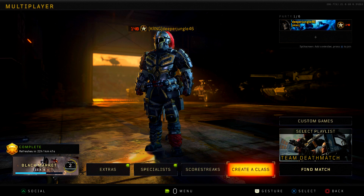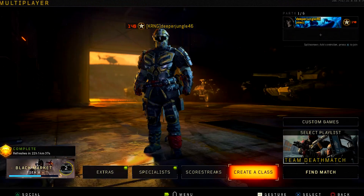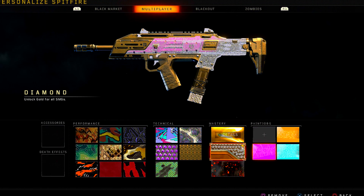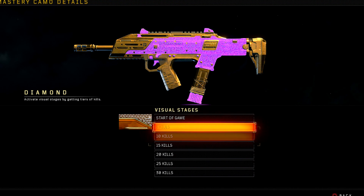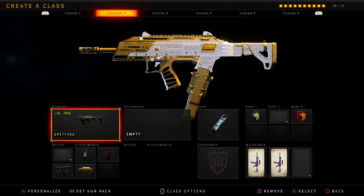Welcome to the live commentary portion of this video. As you can see, this is the creative class that we are going to be using, and we do have Diamond Camo — which I'm not going to lie, it looks really nice here on the Spitfire. Interestingly enough, I was using the Spitfire when I got my first nuclear back in November of 2018.